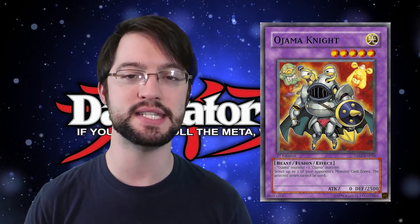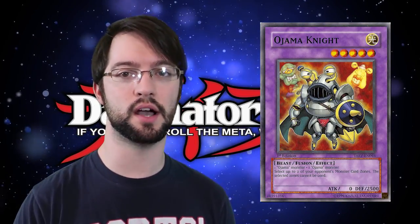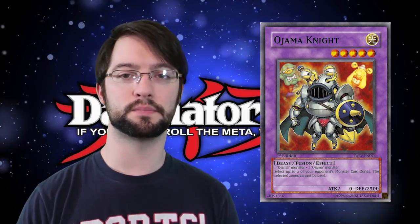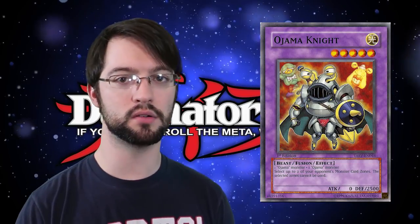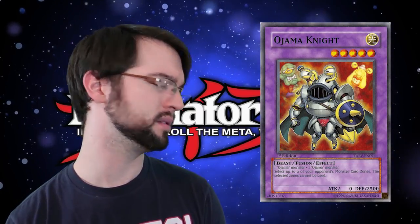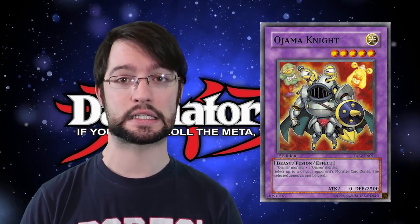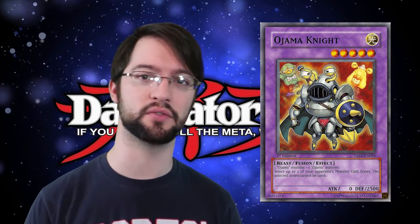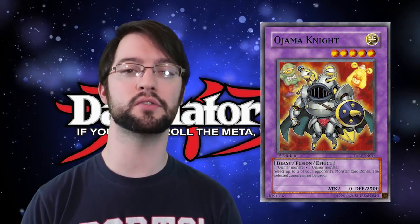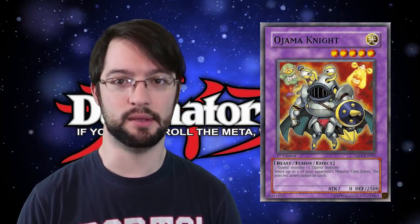First up is Ojama Knight. Ojama Knight is a fusion level five light warrior-beast. You make it with two Ojama monsters — it's got 2500 defense and zero attack. Presumably you use Ojama Country to swap them. Its effect: select up to two of your opponent's unoccupied monster zones — they can't use them. It doesn't say main monster zones specifically, so you might be able to target an extra deck zone. If it is main monster zones, you target the two diagonal from the extra deck zone, which pretty much cuts off most decks from being able to use anything useful. It's not a bad fusion monster — with Ojama Country, it's got a big attack power. The problem is it's stuck in Ojamas, which aren't the most broken thing in the world, though they're okay, especially now with the chess cards.